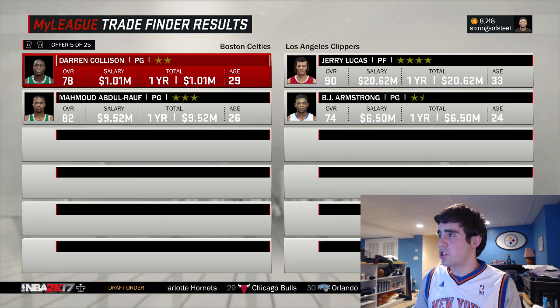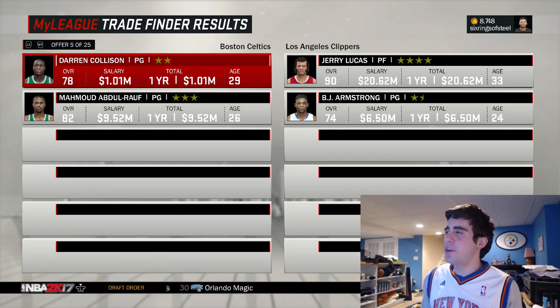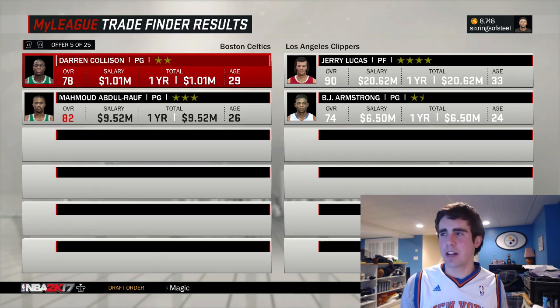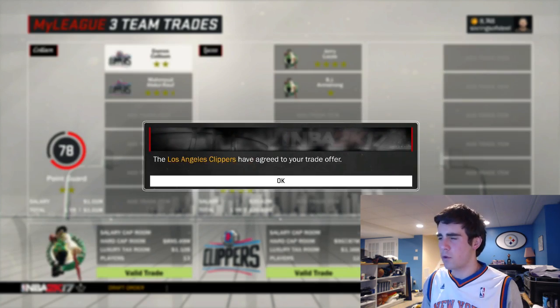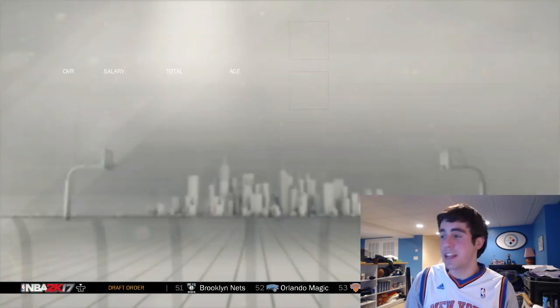For some reason the Clippers want to do a trade. I'm getting a 33-year-old making 20 million — there's no salary cap, so I don't care. BJ Armstrong is kind of a nasty contract. We're giving up Darren Collison and Abdul-Rauf, and getting a 90 overall Jerry Lucas on this team, which is pretty lit — I'll take it.